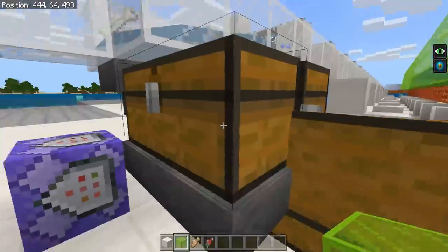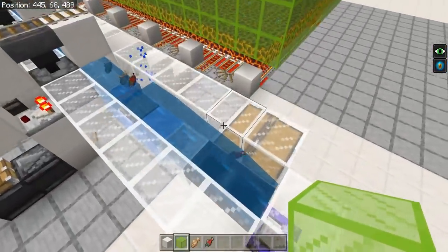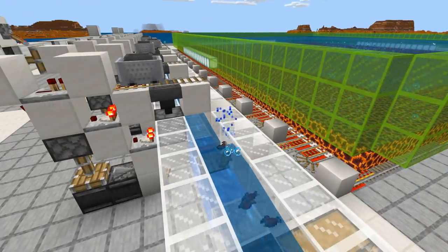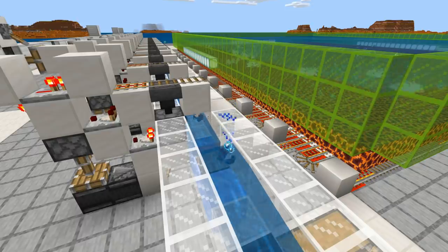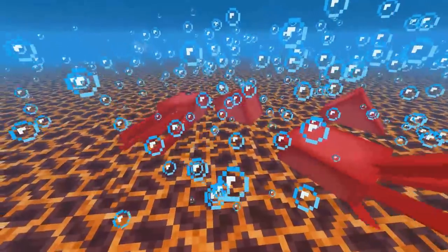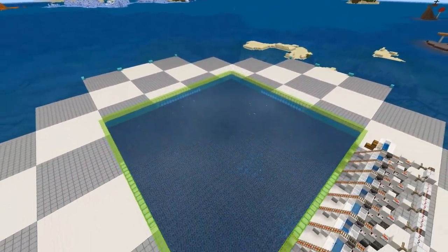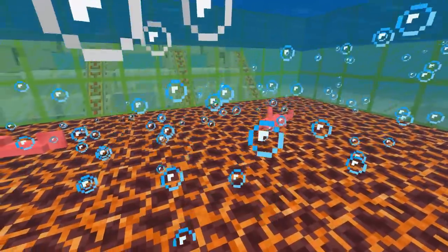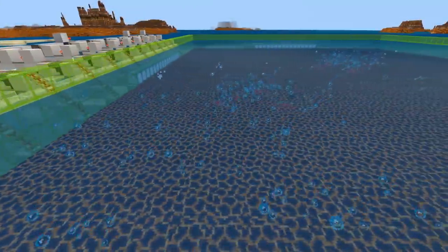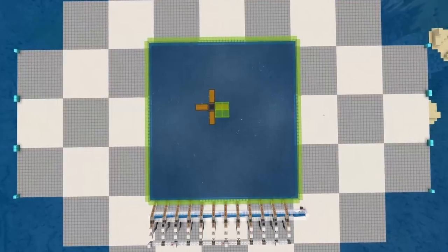I've had this farm running for just a couple of minutes and we've already gotten so many items — the hoppers are a little bit backed up — so you're gonna need some clever storage solutions. That's going to do it for this Bedrock Edition tutorial. I hope you all enjoyed and get a ton of use out of this farm. If you have any questions, comments, or concerns, let me know in the comments. If you're new here, consider subscribing so you don't miss the next tutorial. If you enjoyed this tutorial, please leave a like — it really helps. Thank you very much for the support, and I'll see you in the next one.